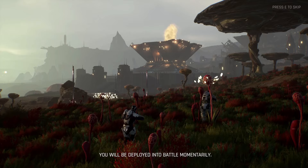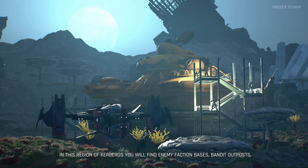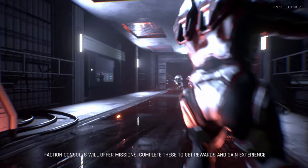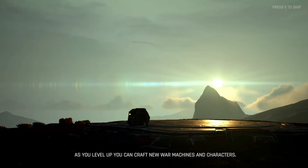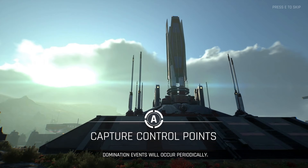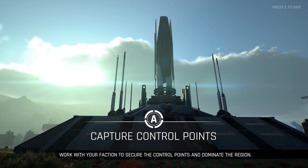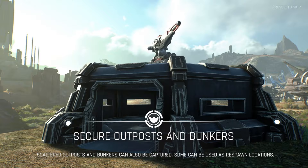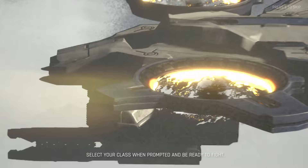In the region of Kerberos you will find enemy faction bases, standard outposts, and a wealth of materials for collecting. Faction consoles will offer missions to complete for rewards and experience. As you level up you can craft new war machines and characters. Domination events will occur periodically — work with your faction to secure control points and dominate the region. Scattered outposts and bunkers can also be captured, and some can be used as spawn locations.